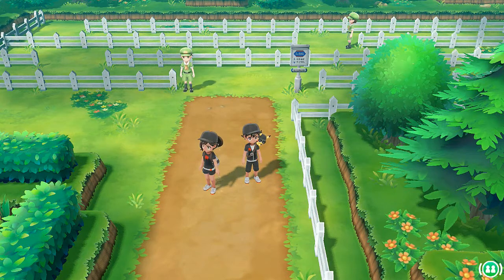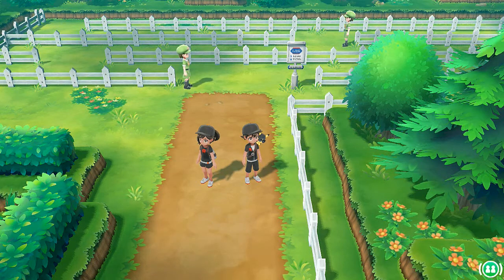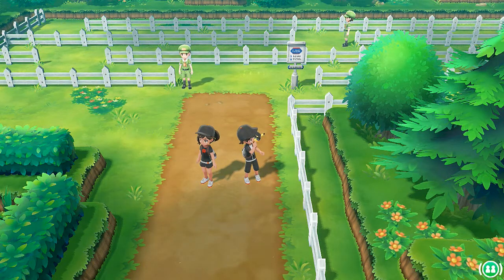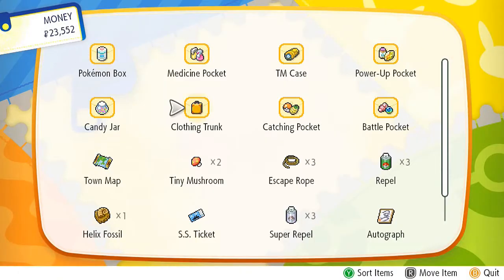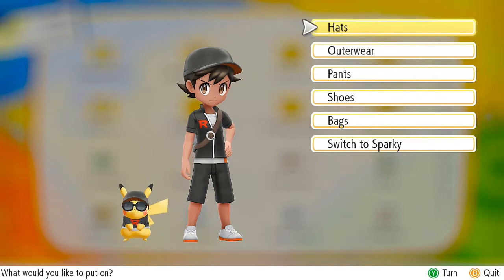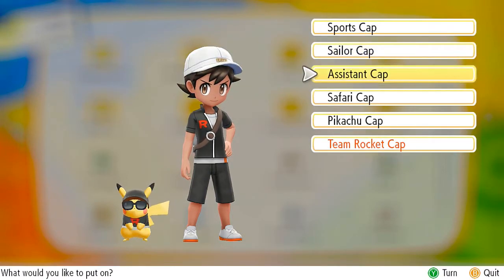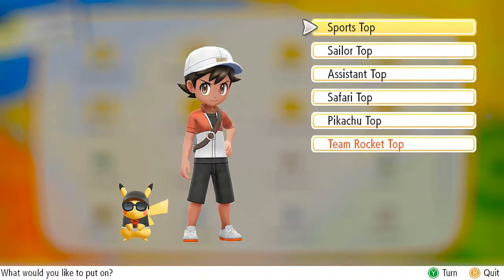Prepare for trouble, and make it double. We're going to be going up against a lot of trainers right here because we are overachievers and we like to train our Pokemon a lot. We're going to save those clothes for later on, and we may have to switch it up a little. Let's go ahead and change the threads. As you probably remember in the last episode, we got ourselves some new gear, one of them being an assistant's cap. So we're going to be going in as assistants for Professor Oak.